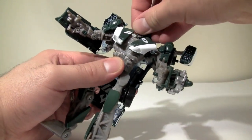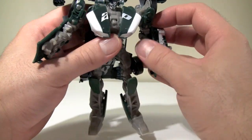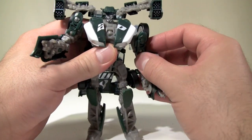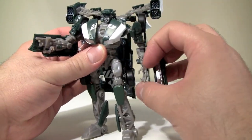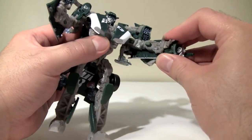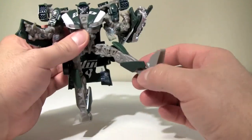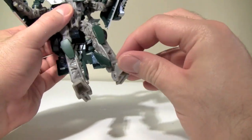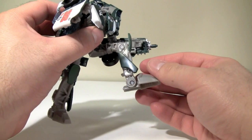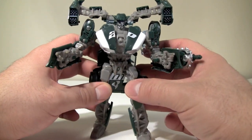Posability: head is on a ball joint but is somewhat limited. Arms are on ratcheting joints for the shoulders, and then the inner and outer shoulders are on a ball joint. The hinge joint bends almost 90 degrees at the arm. The hip joint is a ball joint. The foot is just a turning joint for the transformation. And then roughly 90 degrees at the knees. So, not as much posability as I would like, but it's not that bad.